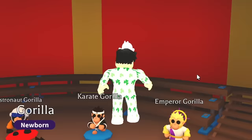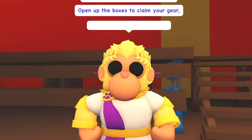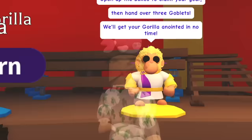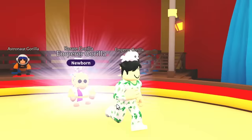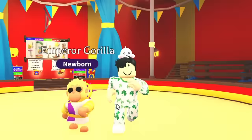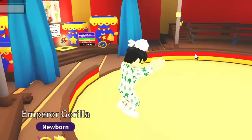Now the main event — the Emperor Gorilla! The NPC says: 'For the most noble gorillas only. Open up the boxes to claim your gear, then hand over three goblets — we'll get your gorilla anointed in no time.' My gorilla's ready — there we go, we got the Emperor Gorilla! Look at him — almighty, amazing, and menacing. Can we make one more? No — I am broke. 10,000 Robux and I only got enough for one Emperor Gorilla.